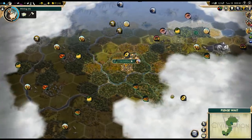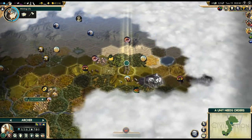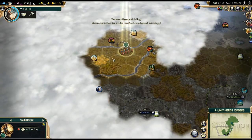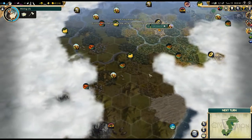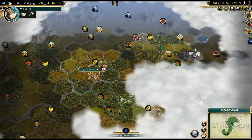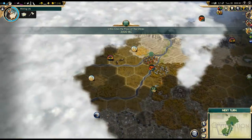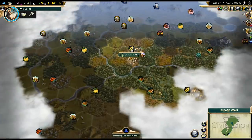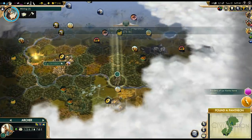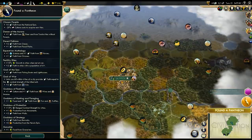Let's buy that tile — more growth. We got more gold to the southeast. We got sailing from the ruin. We got another ruin over to the west, but I'm not sure we can get to that one quickly enough. Pantheon time — a lot of the pantheons are different here. Every pantheon gives you some opportunity to get faith, and we want to be able to get early faith because the goal is to get a religion.